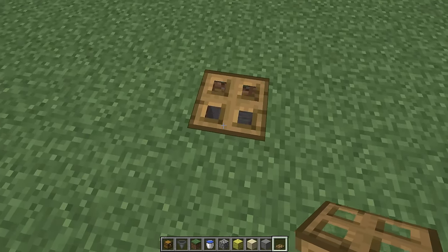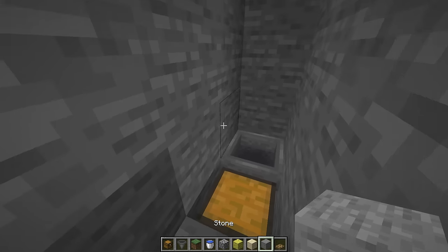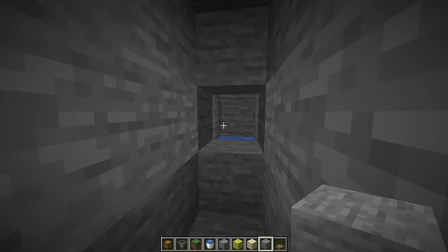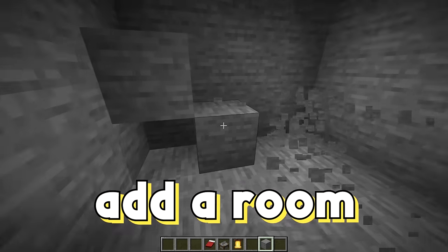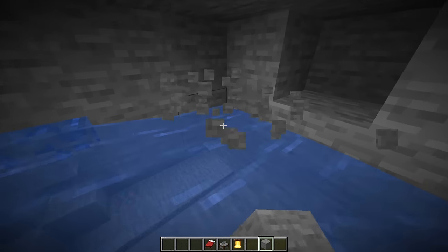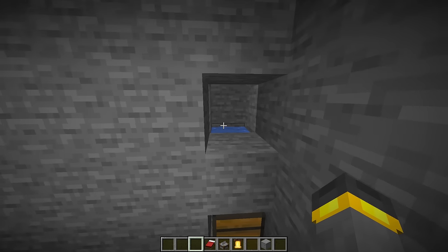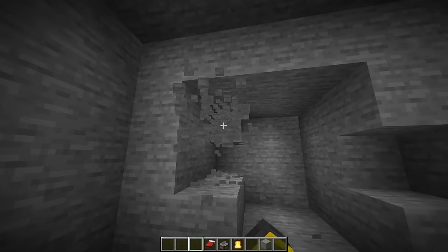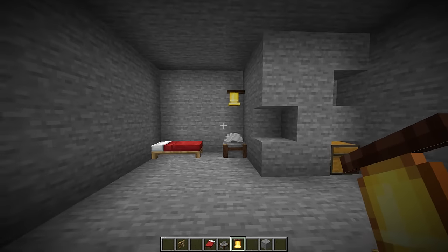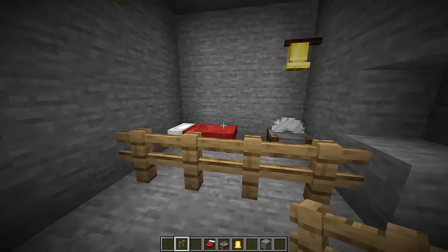No matter what entrance you choose — ladder, staircase, whatever — make sure you cover it up with trap doors or blocks so pillagers don't jump in while you're using it. Back down near the hopper, place a couple temporary blocks and water so when you drop the villager down it can't get out. Then dig out a small room down here — dimensions are up to you, five by five or even 20 by 20. Make sure the floor of this room is the block the chest is sitting at. Either directly left or right of the dropping area, make a small holding cell for a villager with a bed, a workstation, and a bell inside.